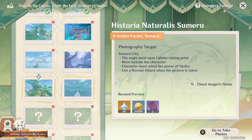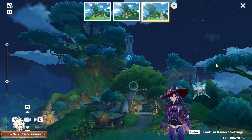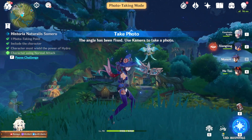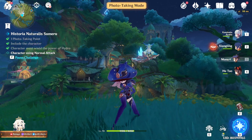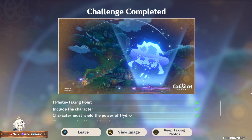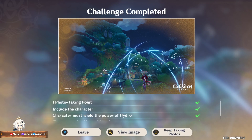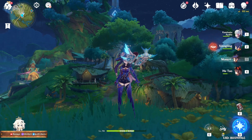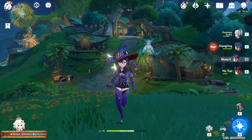Next one is Historia Naturalis Sumeru, which requires use of a normal attack and character must be Hydro. Mona next. Angle, angle, angle. Okay, this one shows a lot. I have to normal attack — so how does it look pretty? Maybe the last attack? Wrong button. Yeah, that's good. That one is prettier. It's just a great angle for my skill, literally. That's good. Unless there's another animation — there's no other animation. So that is good enough.